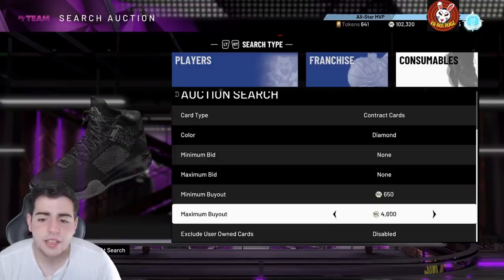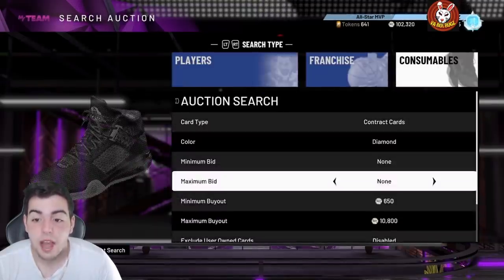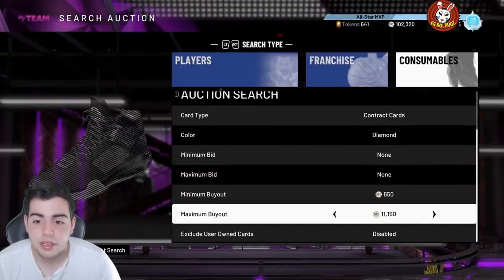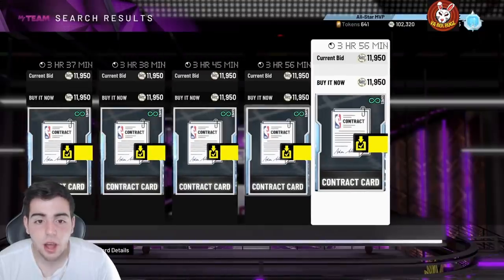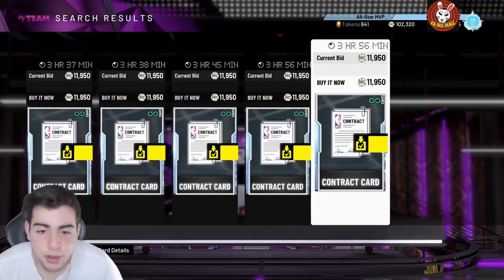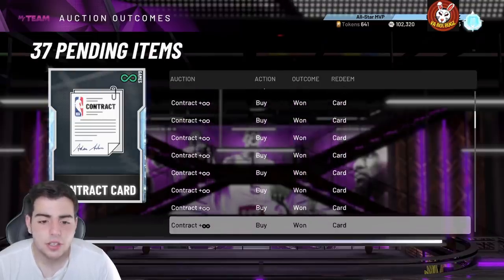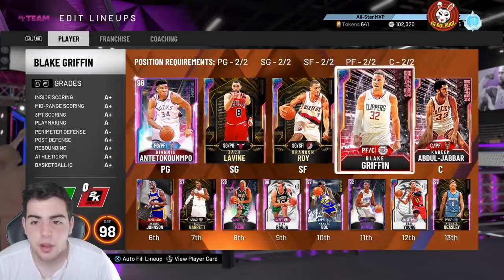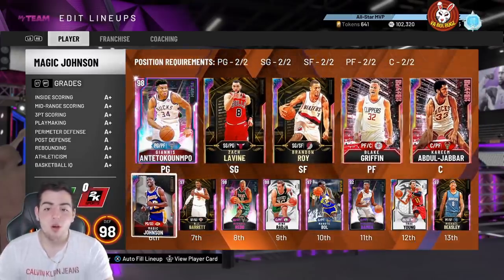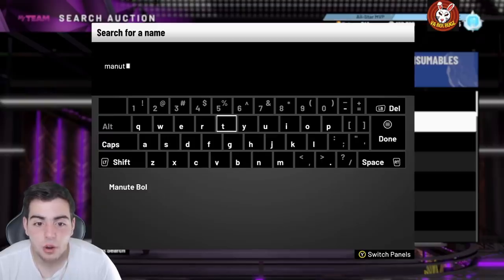Let's check out diamond contracts — I know a lot of you invested in them. I got a ton for 8K–7K. Diamond contracts are up to 12K already, so if you picked them up for 9K or under like I recommended, you're making a minimum of 1,000 MT profit each. I invested in 14 or more contracts and also used some on Giannis, Roy, Blake, Kareem, and Magic.